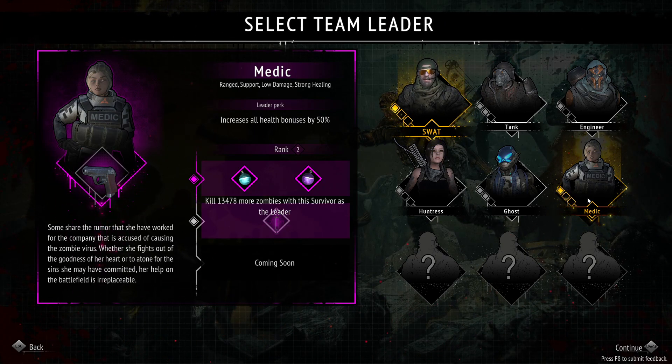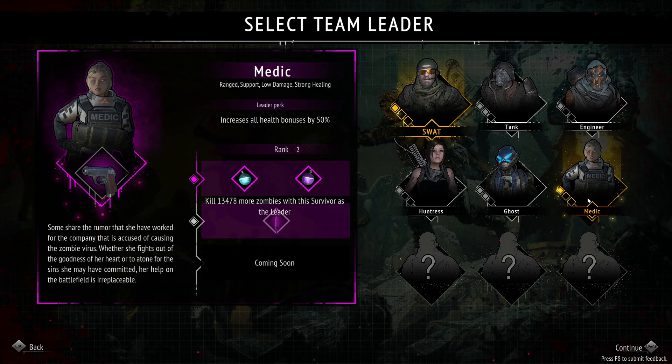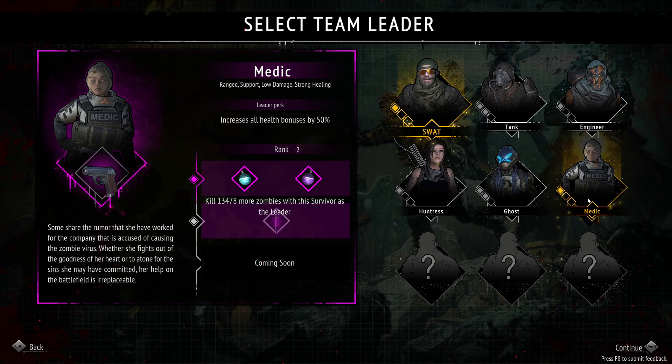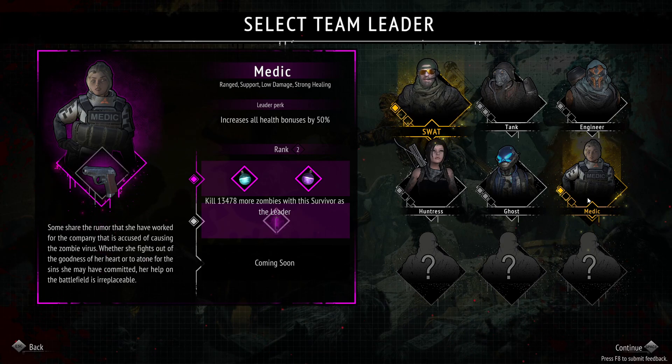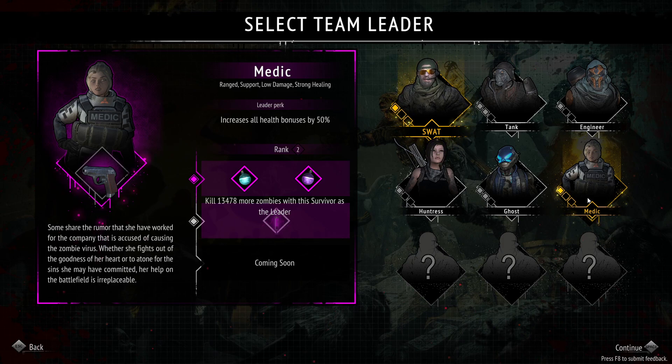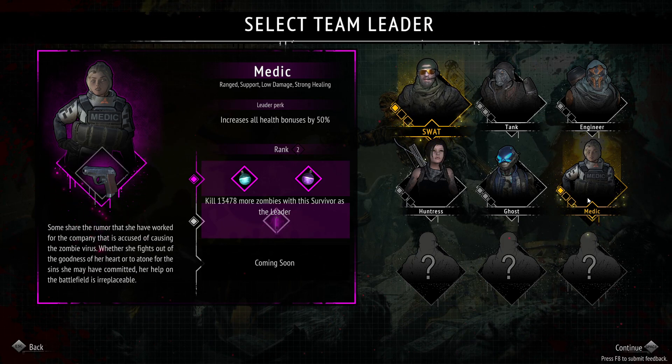With PHD max level that takes you up to 30 per second, so you can afford to take a hit every now and then. I still need to kill 13,000 zombies with medic as the leader to unlock that last upgrade, which currently says coming soon for the bottom rank.